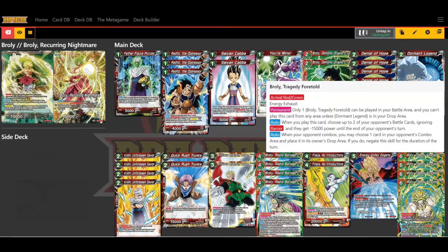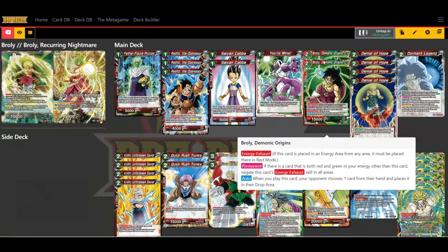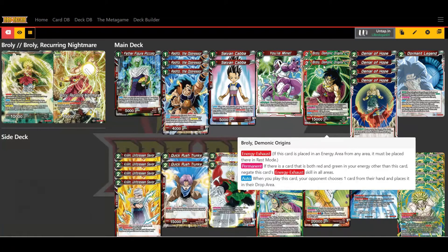I run four of those Tragedy Fortelods and four Rapid Barrages. The other card I like to use is Broly Demonic Origins — it has energy exhaust, but you can get around that if you have a card that is both red and green in your energy. Energy exhaust means you place the card in rest mode, but if you already have a multi-color card in there that isn't Broly Demonic Origins, you can charge this card normally. If you do end up playing it, your opponent discards one card from their hand.